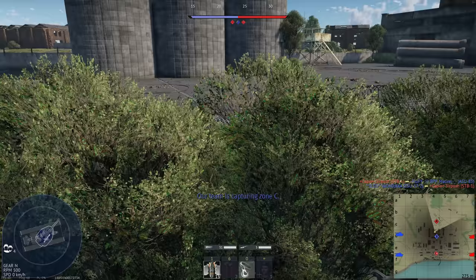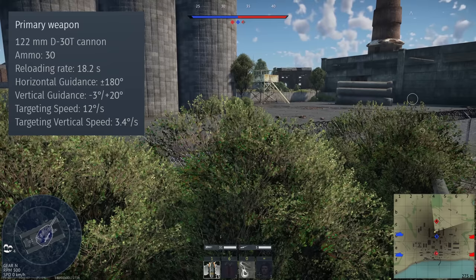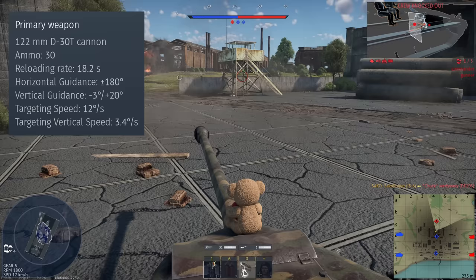So we've covered the mobility and survivability, let's cover the firepower. The IS-6 is armed with the 122mm D-30T gun, a gun you should be familiar with if you've played the Soviet tech tree. When stock, this gun will reload every 21 seconds, which is a very long time on the battlefield. With an ace crew that drops down to 16 seconds, which isn't that great either. You can carry a total of 30 rounds into battle, and you don't have a first stage ammunition rack.